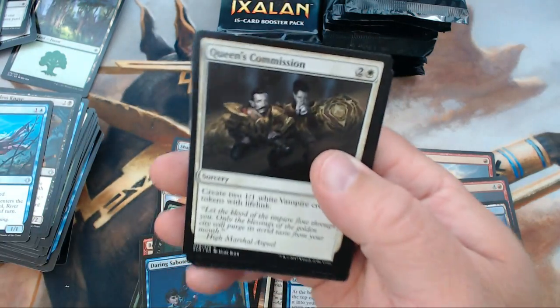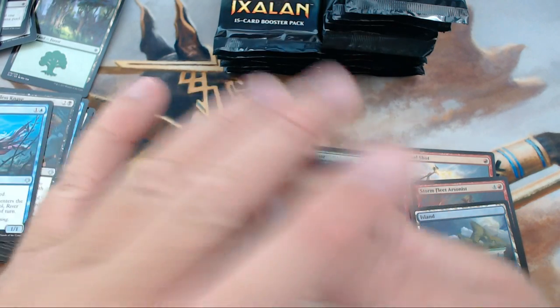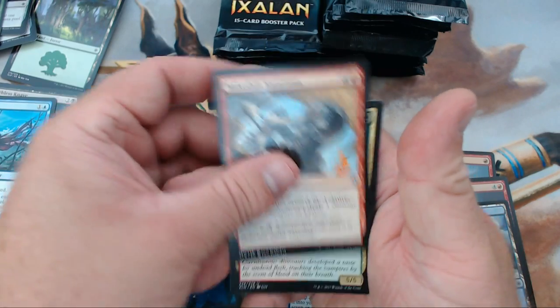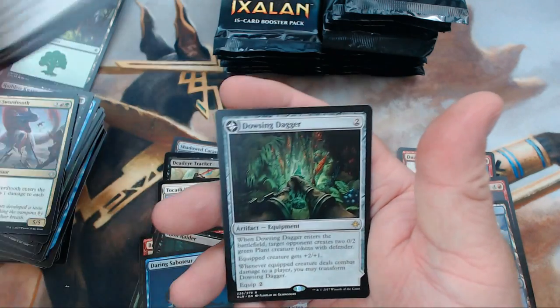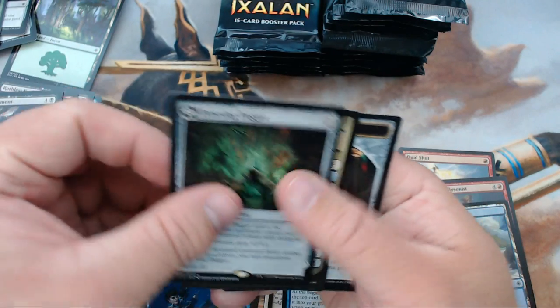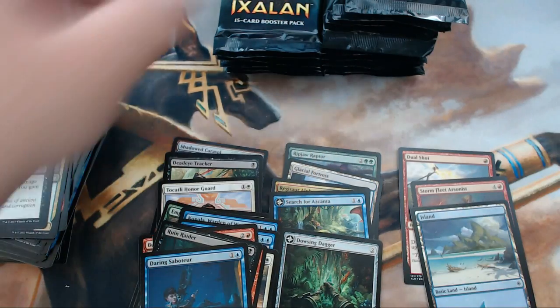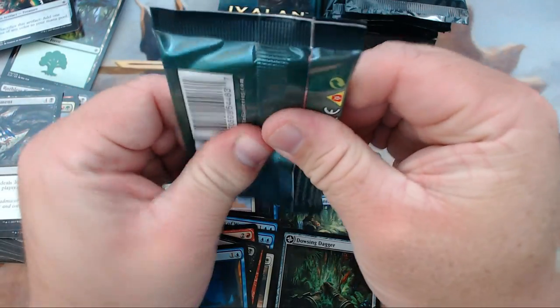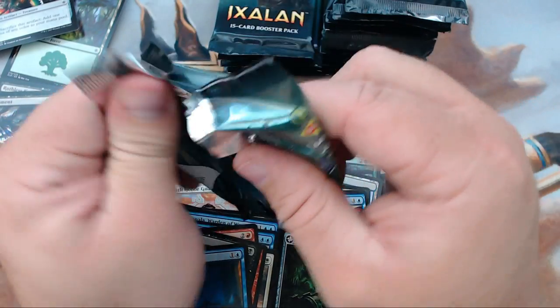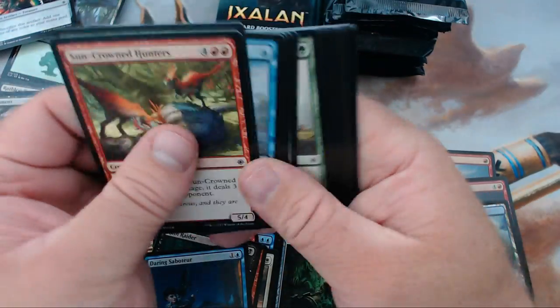It's getting late folks, I'm tired. We have Makeshift Munitions, Raging Swordtooth, Dark Nourishment, and our rare is Dowsing Dagger. I think that's a few bucks — for some reason it's sticking out as worth something, though I'm probably wrong.